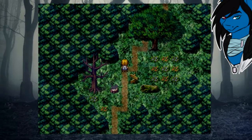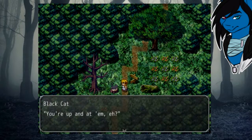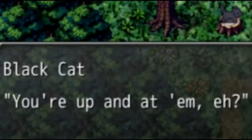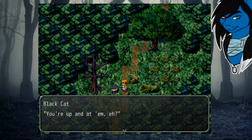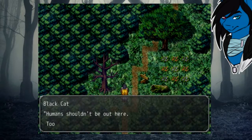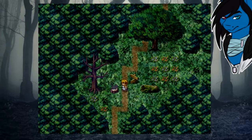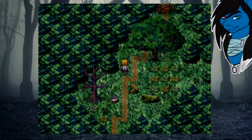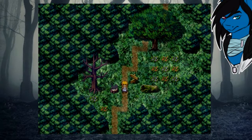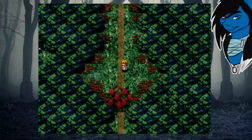This looks like something out of the older Chrono Trigger games — very cute, very nice. I don't know my character's name. Wait, that's the cat! The cat's talking! 'Humans shouldn't be out here, too dangerous.' Oh, you're a save point — nice, nice, nice. I'm assuming I just go down then — yes, okay.